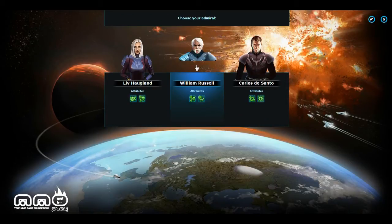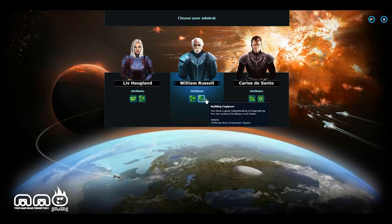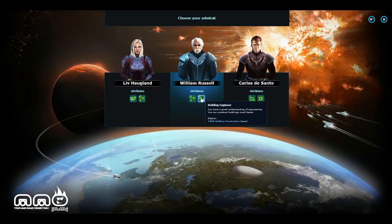Let's go ahead and choose the Terrans — that seems like it'll suit my style. You also get to choose between three different admirals. Liv Huland is a superior tactician who gains 10+ firepower at all times and has geological experience for a 25% resource bonus. William Russell has a 40% resource bonus and 50x the construction speed. Carlos DeSanto has 40% additional ship construction speed and 20% firepower for recon ships. I kind of want to go with William.